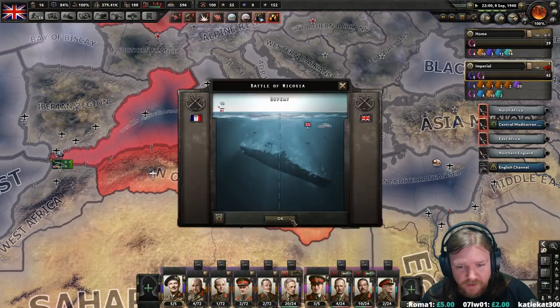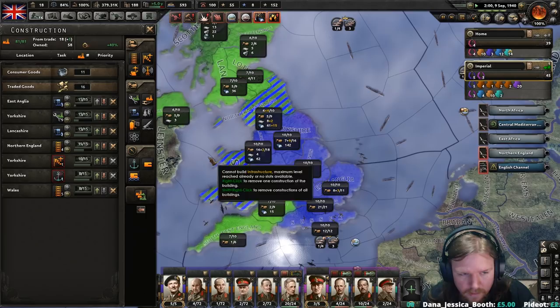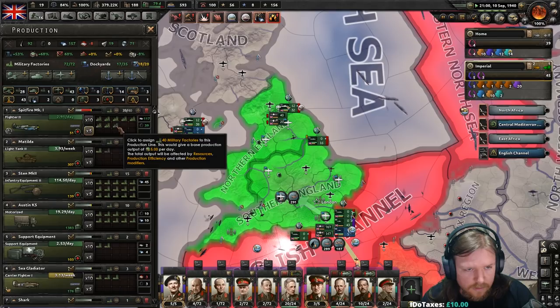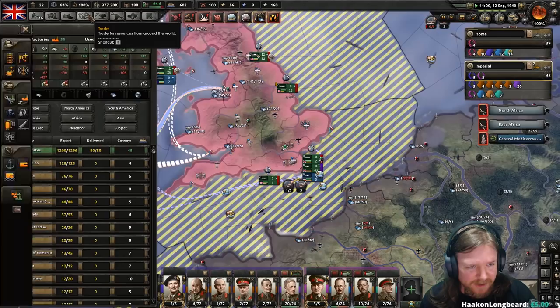I really just need more aeroplanes. Germany has done a really good job actually of countering our aircraft production. 39 factories building Spitfires, and we are struggling to keep up with losses. 39 factories.